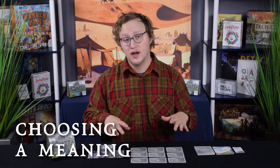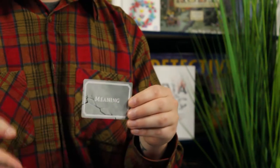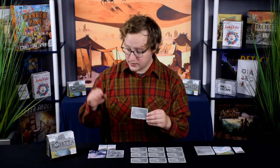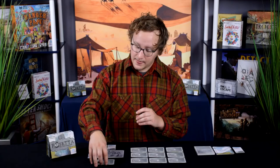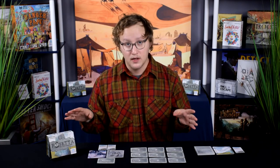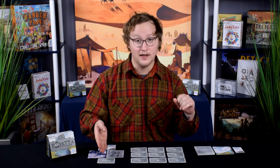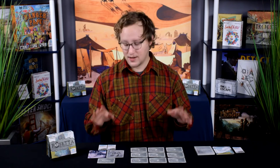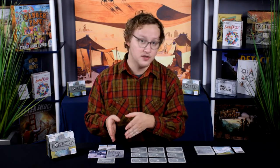Once the cards are laid out, it is time for the author to choose a meaning — a word or two that the inscription represents, as inspired by the location and the unique attributes on the inscription card. Since this is a cooperative game, the author only wins if the experts can correctly guess the meaning. So the author should choose something they think the experts can guess easily based on this location and inscription.